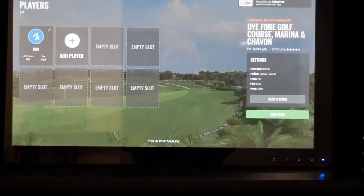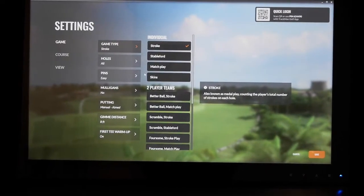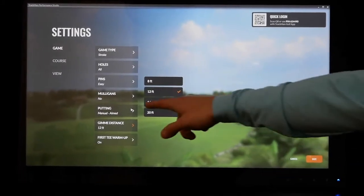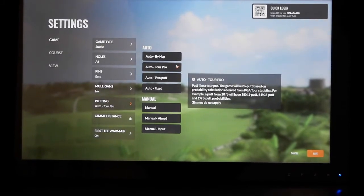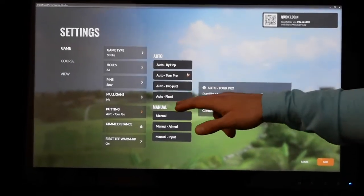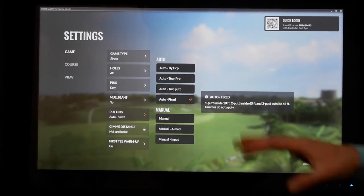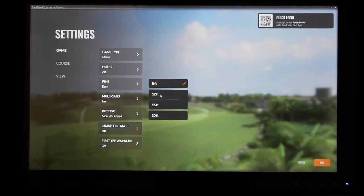The last part before you click start, you're going to click game settings. The game settings are pretty generic. The only thing you're going to probably look to change is whether you're going to putt or not. Right now it's set to a generic gimme distance at eight feet. I would suggest either 12 or 16 if you're going to putt. If you do not want to putt, click the putting button and you'll get auto putt options. The two I'd recommend are auto putt tour pro — it gives you a percentage of what a tour professional would make at that distance — or auto fix, which is one putt inside 10 feet, two putts from 10 to 65 feet, and three putts for anything outside 65 feet.